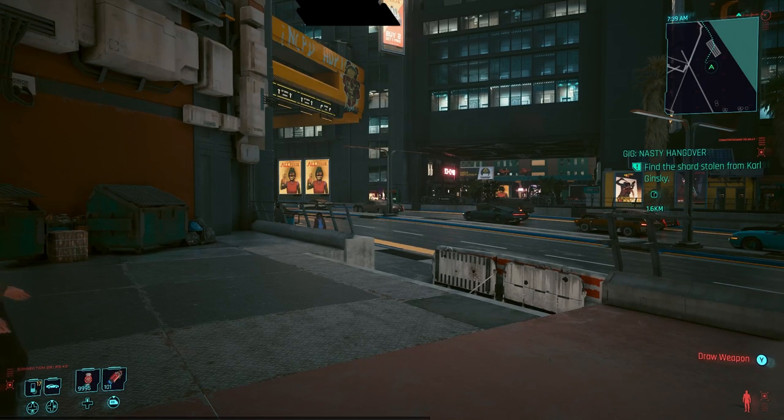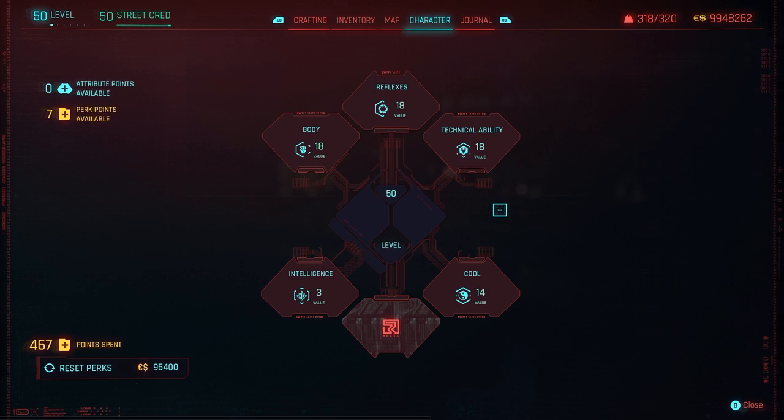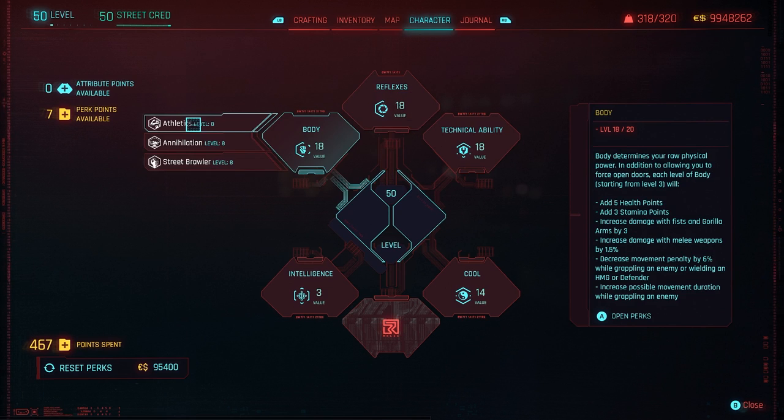Since we are a samurai in Cyberpunk 2077, we're going to be taking advantage of a couple of things. Our attribute points are going to focus on Body, Reflexes, and Cool. I'm also going to provide you guys with something in Technical Ability just to give you an option in case you guys are not fully leveled up on Blades.